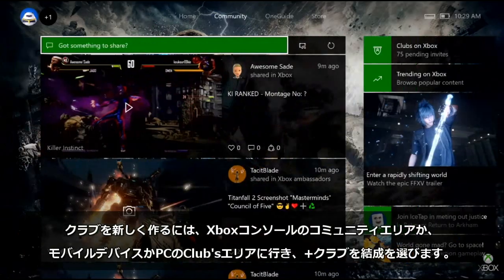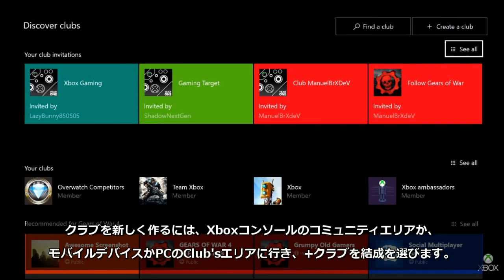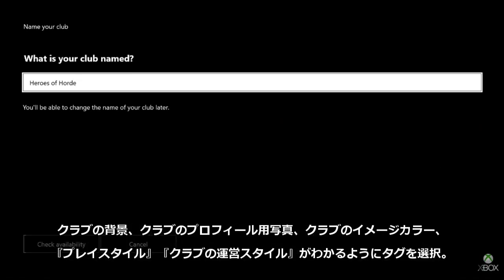In order to create a club, you can go to the community area on your Xbox console, or to the clubs area on your mobile device or PC, and choose create a club. To create a club, you just need to choose your club type, choose a name, and then customize it to your heart's desire.